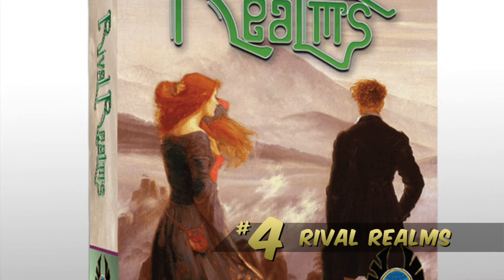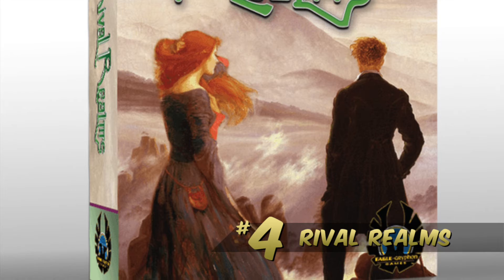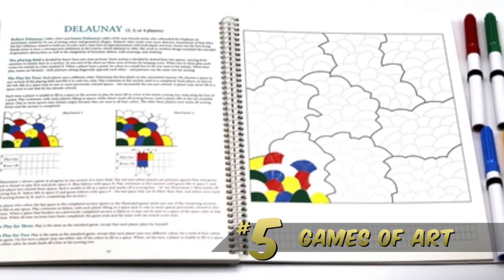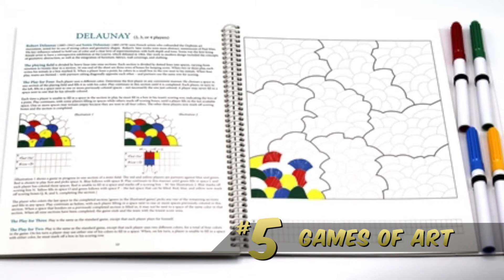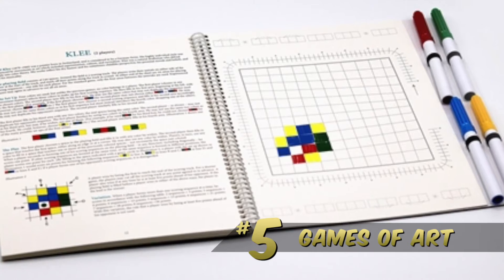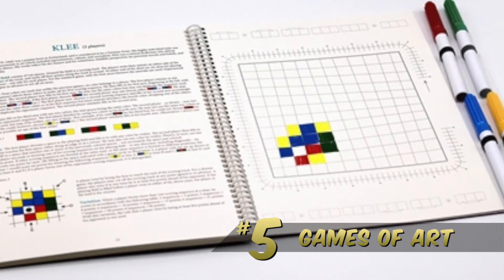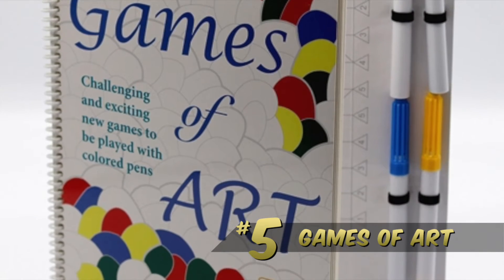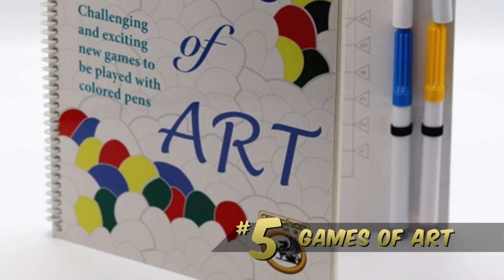Number 5 on our list is Games of Art, a collection of 7 games by Sid Saxon where each player wields a different color magic marker and together they draw a colorful piece of art reminiscent in the style of one of the 7 different masters of modern abstract art.